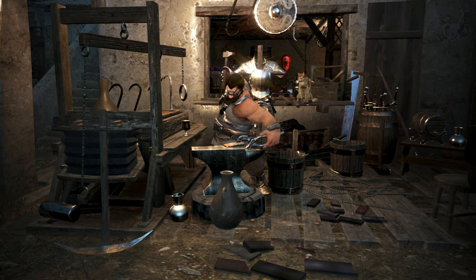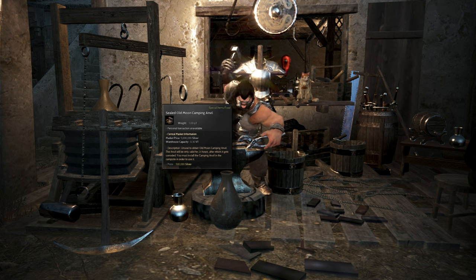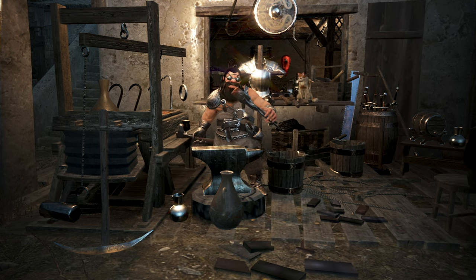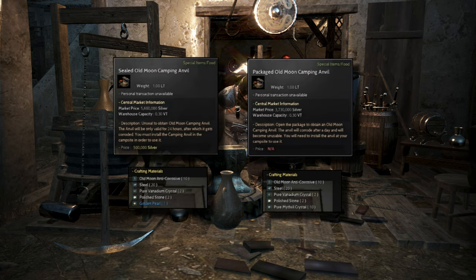The free-to-play tent anvil only lasts for 24 hours but you can make more anvils. There are two types: the Sealed Old Moon Camping Anvil and the Package Old Moon Camping Anvil. Personally, I picked the Sealed Old Moon Camping Anvil because almost all the materials can be bought in the Central Market. There are materials that are hard to find but you can always pre-order them and you will eventually get them.